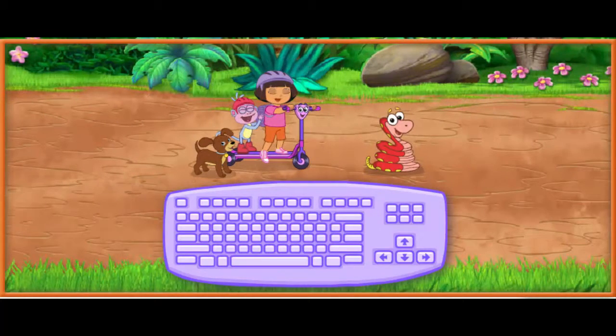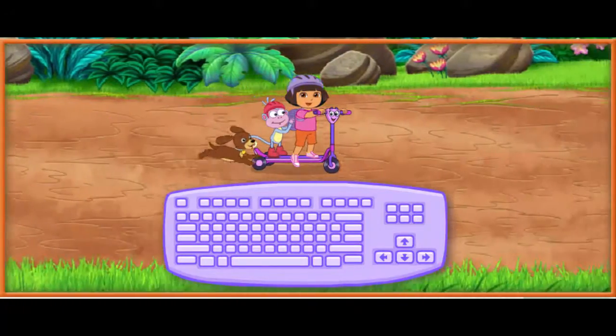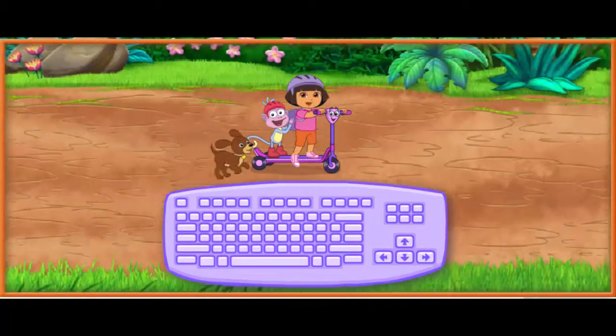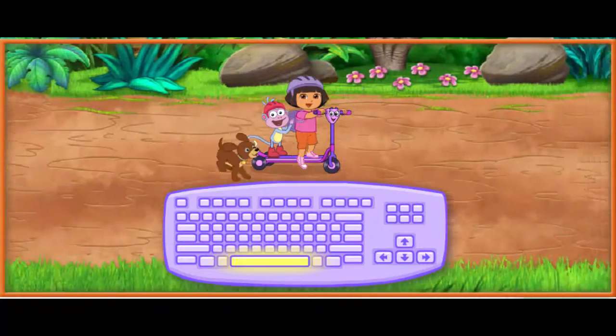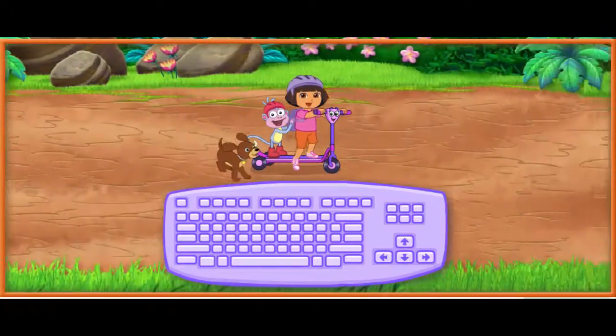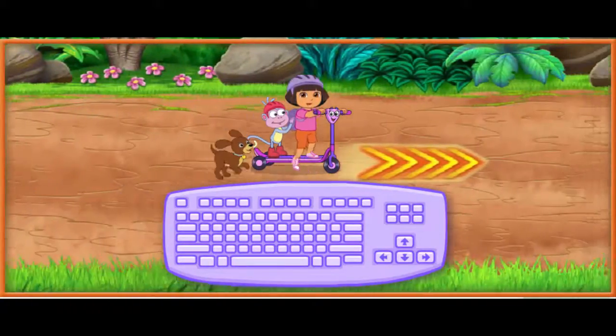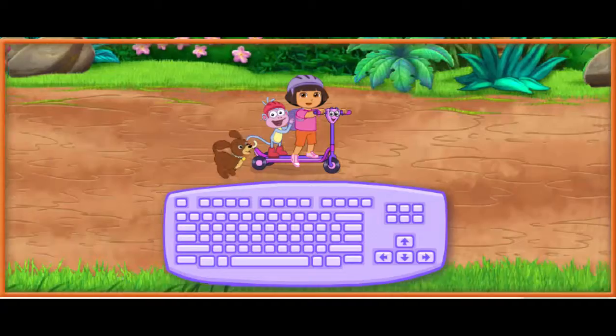Cuidado. We need to watch out for things in the road. If Scooter hits something in the road, we'll lose one of Perito's energy snacks and slow down. Press the space bar to make Scooter do a magic jump. Podemos volar. We can fly. If you see arrows in the road, ride over them to make us go faster.